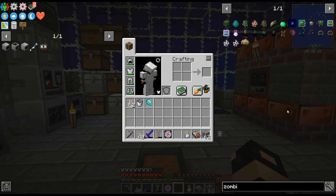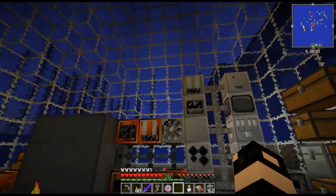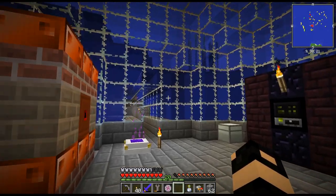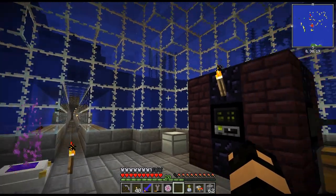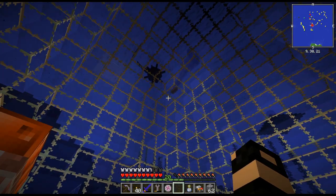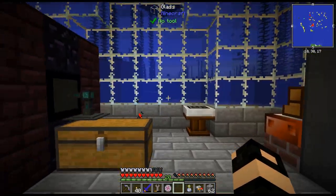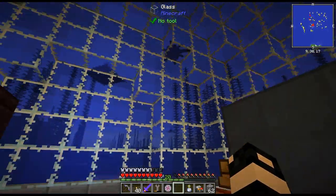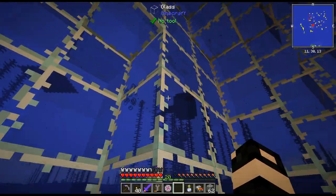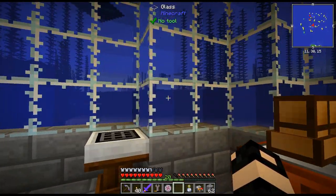Hello, my name is CarX82 and welcome back to our FTB Interactions series. Last episode we went ahead and finally revealed our new base. We are going to do an auto water theme, and I think this will look pretty cool once we start expanding it and get a whole bunch of underwater corridors with all the glass. I may switch out the glass for a nicer variety — I'm not a huge fan of the vanilla glass.